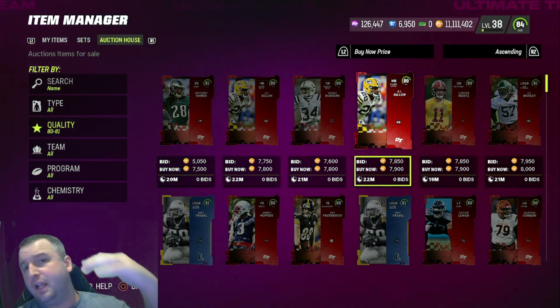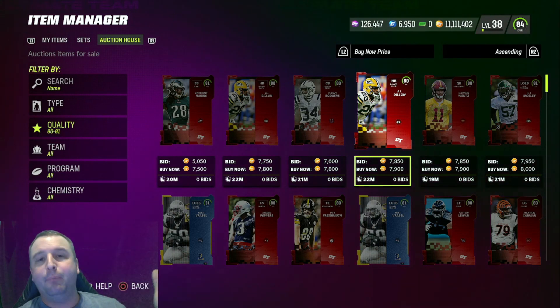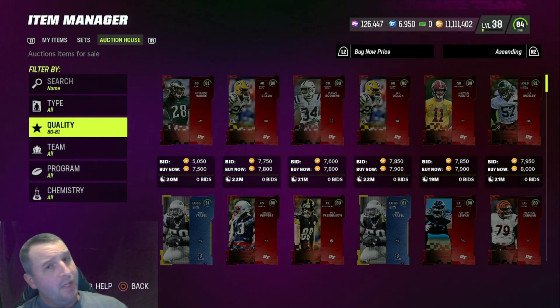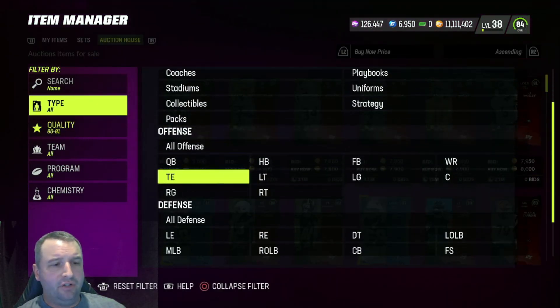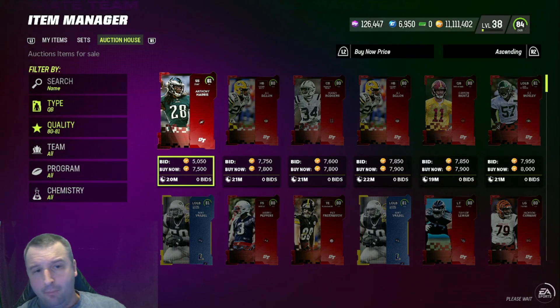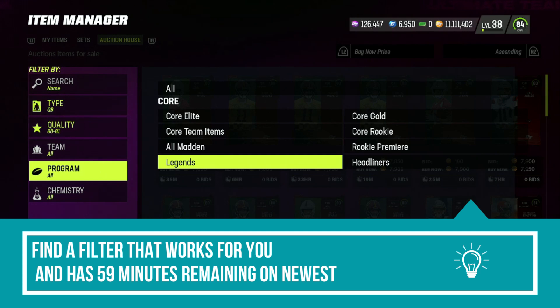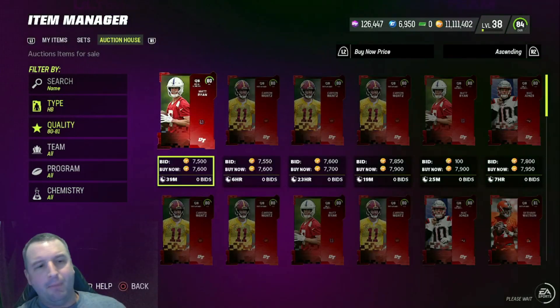So if we buy it for 6,500 and sell it for 8K, after tax you get 7,200 back — that's 700 profit every roll. Now, you're not going to be able to do it just by looking at this filter though. You're going to have to break it down. You could go quarterback and break it down that way, but you're probably going to want to go to program and click on the Campus Hero program to get it really broken down. Does that make sense?